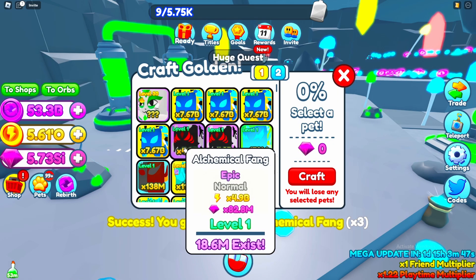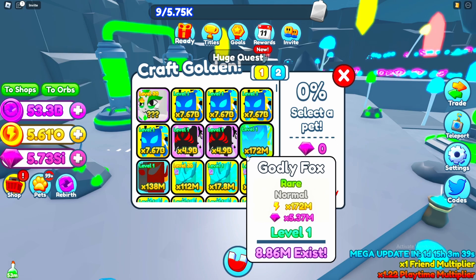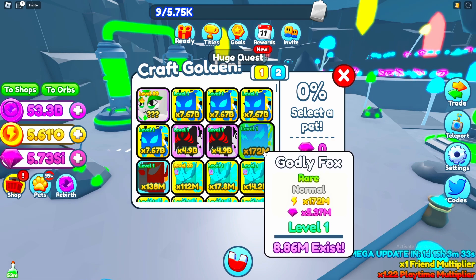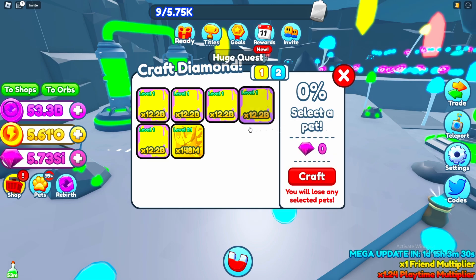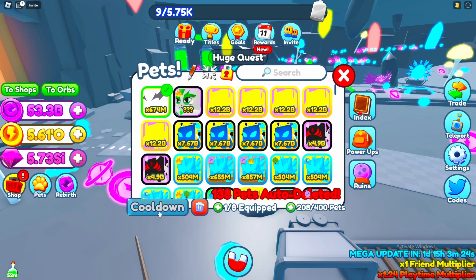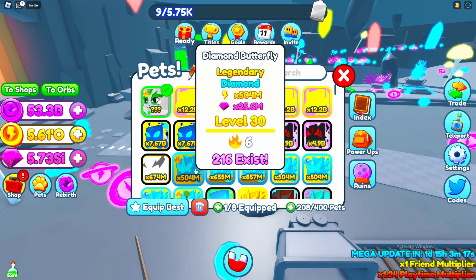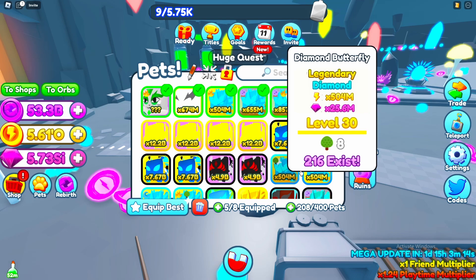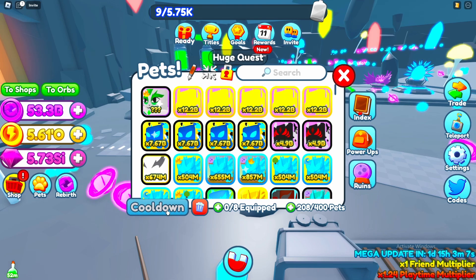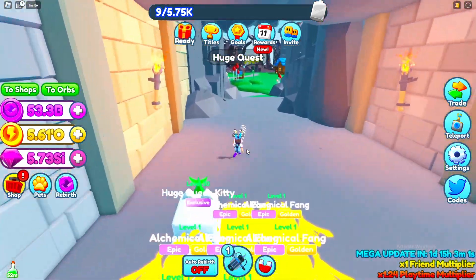These pets do 4 billion, which is more than any of my other pets. As you can see, this was my best pet before — only doing 600 million. Now if we unequip all and put on our best, our best is doing 12 billion guys. So we should be able to get so much more stats. Let's equip best and look at the new team — that's insane.